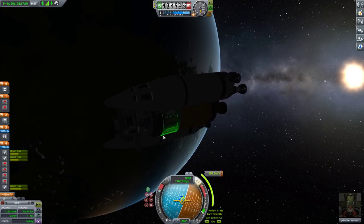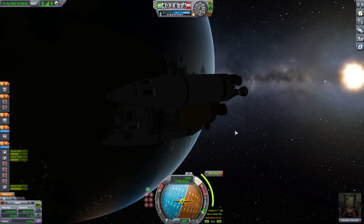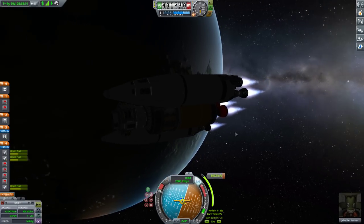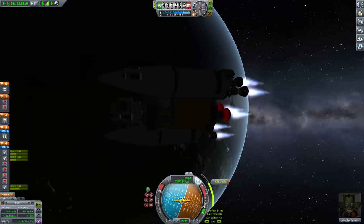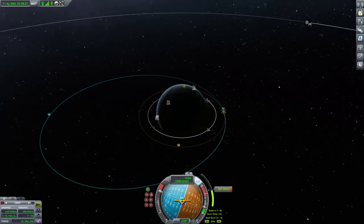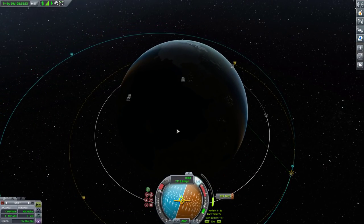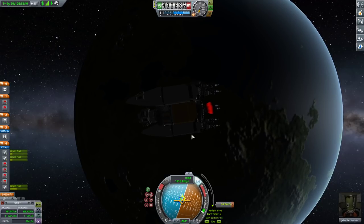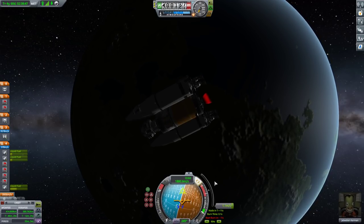Let's go ahead and retract those solar panels. Let's change my burn — I'm going to be burning at like 90%, not 10%. Circularizing will allow me to more accurately land at Kerbal Space Center. I'm very bad at aerobraking nodes and aerobrake predictions. Before I actually decide that I'm landing on Kerbin, I need to check my thrust-to-weight ratio.